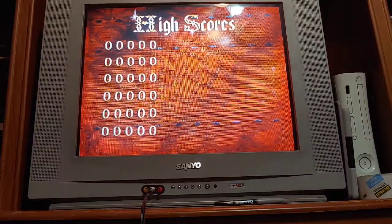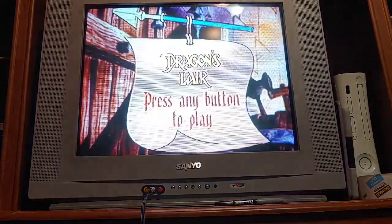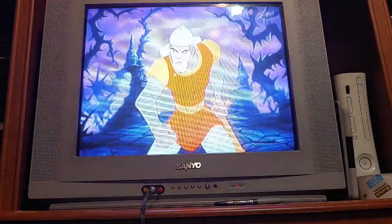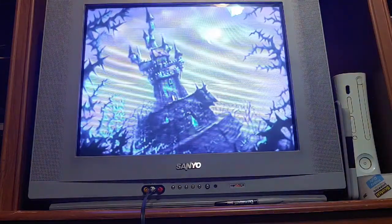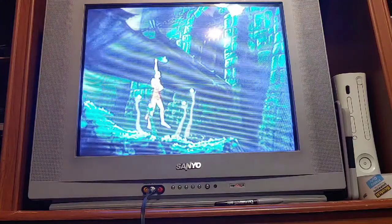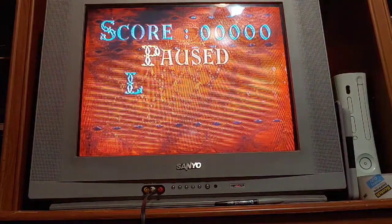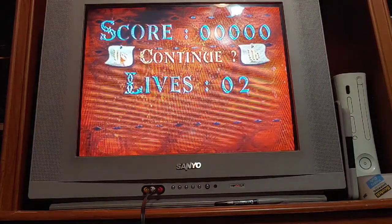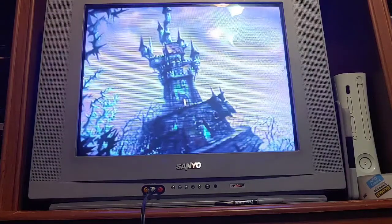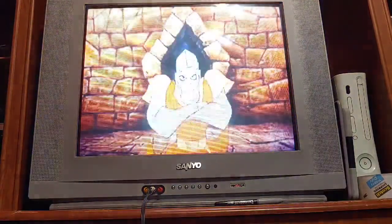Now it's showing the high score. Because there's none on here, that's why it's all zeros. You get three lives. I died right there. That's life one. We'll see how far I can get it.